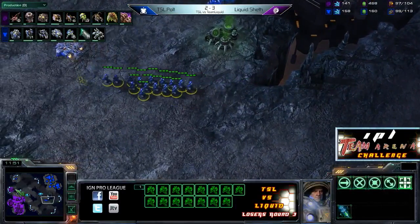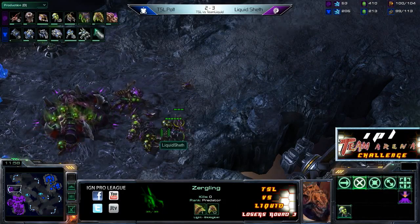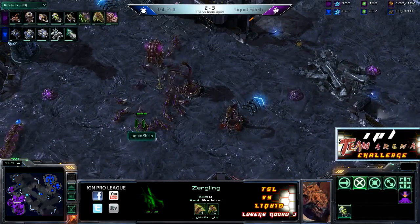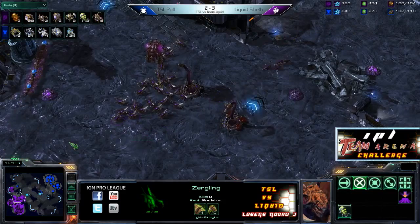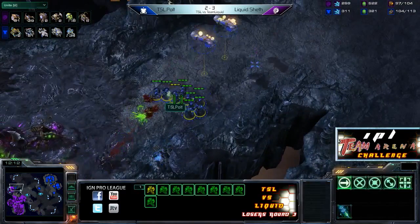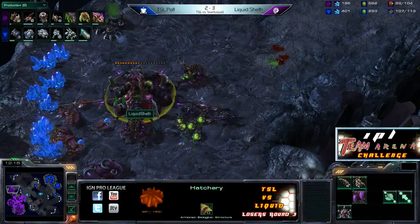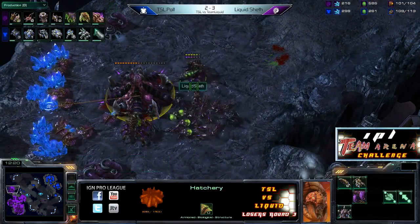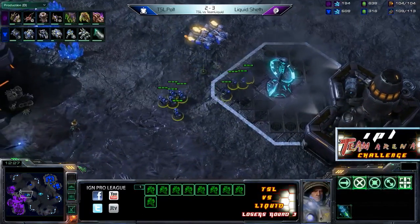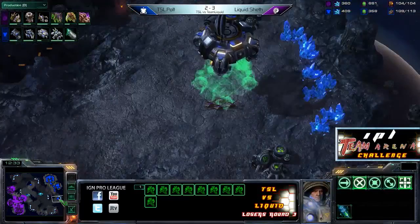Sheth is already well along on his upgrades — he's got plus two Carapace with plus one melee weapons coming up, working off double Evo Chambers. 43 Lings on the ground to his opponent's one tank, four Medivacs, and 34 Marines. Polt actually catching Sheth a little bit off guard here on the left, but Sheth was able to saturate that third nonetheless. It's soon going to be a lot more than just a couple tanks for Polt — he's got that second factory close to finishing, Siege Mode nearly done as well, and he's going to be double-producing tanks.